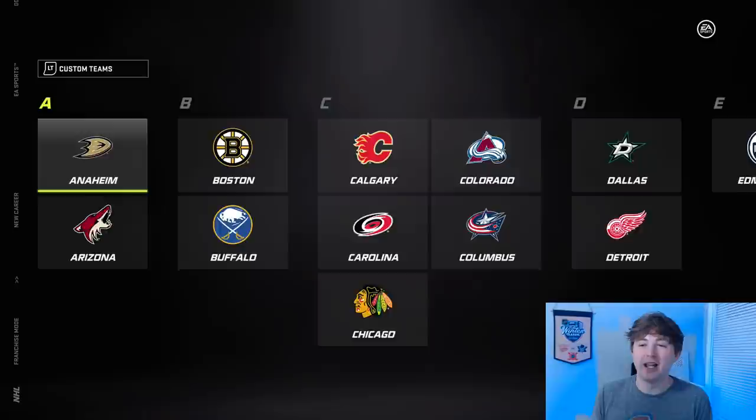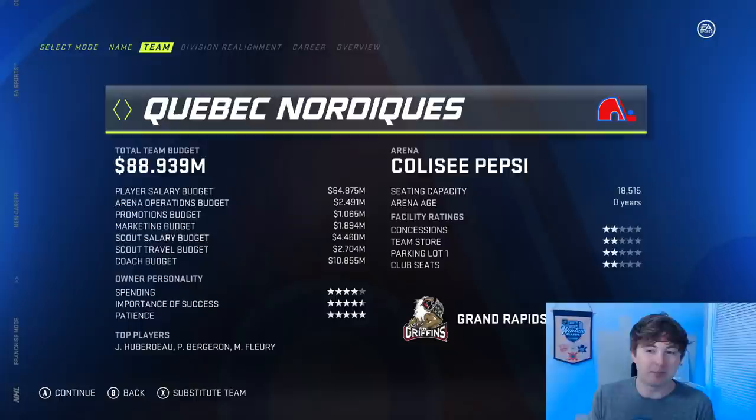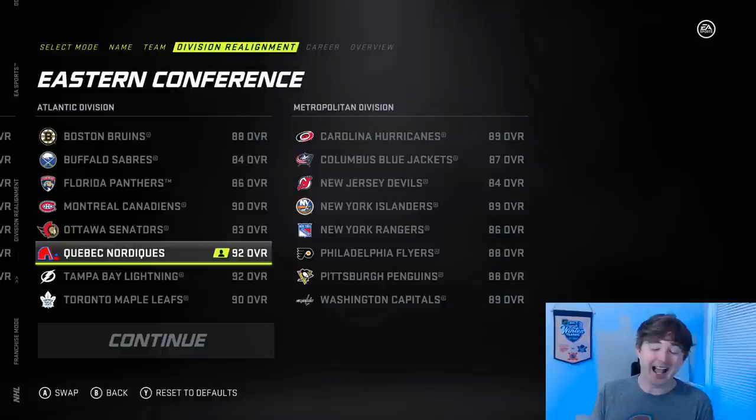For this video we're gonna start with the Detroit Red Wings replacing the lowest-rated team in the Atlantic Division, tied with the Senators. I feel like the Senators are kind of a French team — they're on the border and I think they are a bilingual team, so I want to keep them in there. Quebec has to be in the same division as Montreal as well as the other Canadian teams, Toronto and Ottawa. The Quebec Nordiques arena is of course the Colisée Pepsi. Top players: Jonathan Huberdeau, Patrice Bergeron, Marc-André Fleury — and as you're about to see they've got some other really good players.